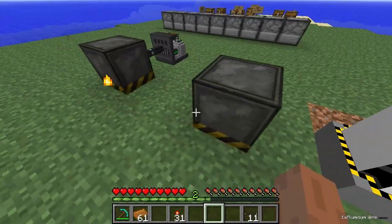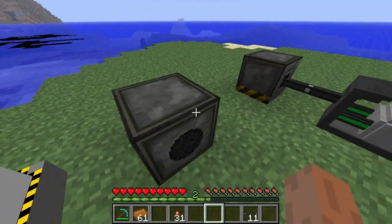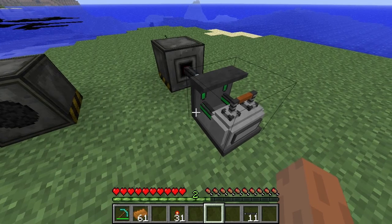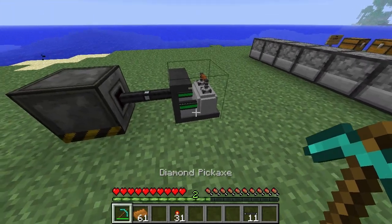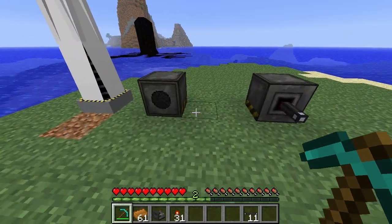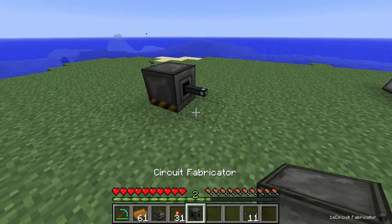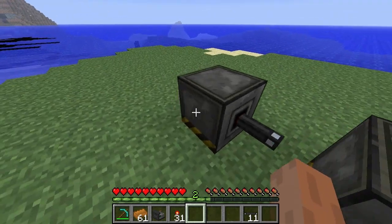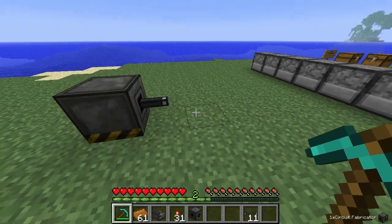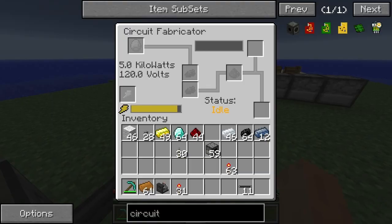I could also use the coal generator — that is another option, and it may actually be the one I go for because it's going to be a little bit quicker than using a battery. So I'll just let the coal generator power this for now. It should be coming on the left hand side, and this is going to be powering up that nicely.